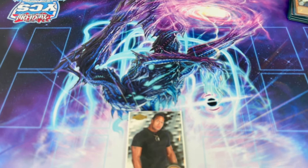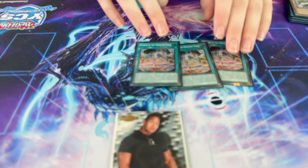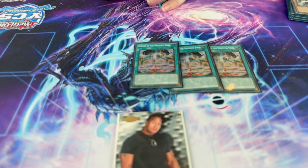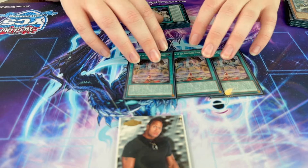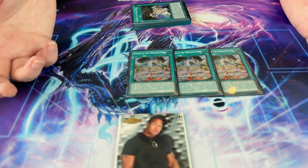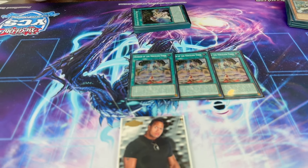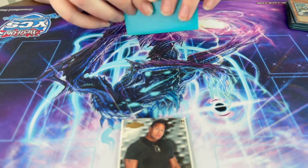We've got the spells and traps. This one everybody knows — you run three Barrier. Opening this is amazing; the targeting protection is absolutely insane. A lot of people forget it also has battle protection where your opponent has to swing into the rituals. Card is just absolutely awesome, and it's a free search of any Voiceless card — not just monsters, any Voiceless card.